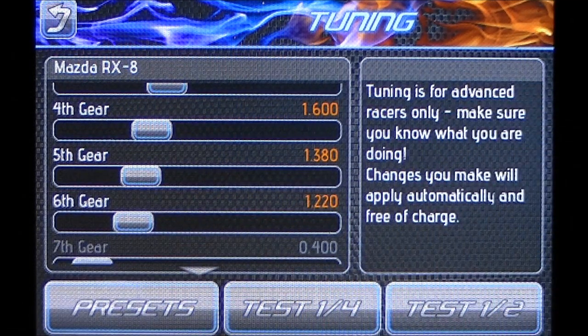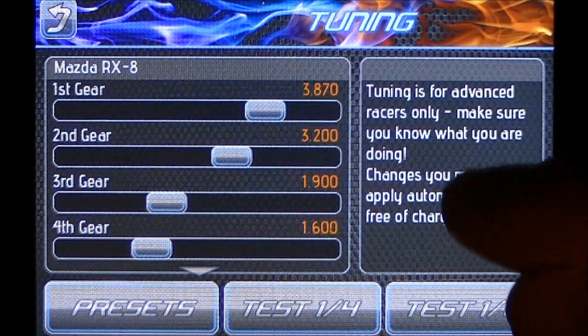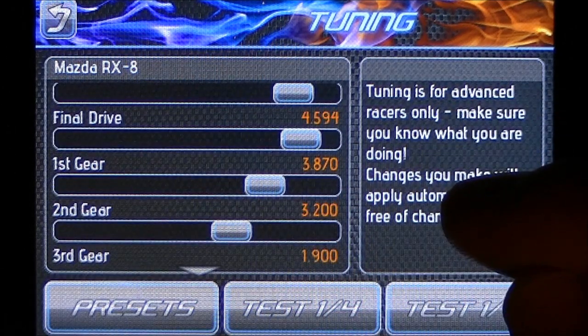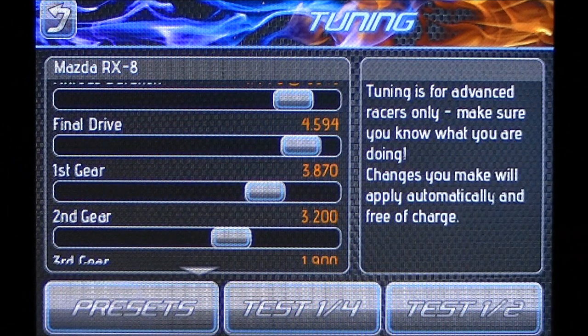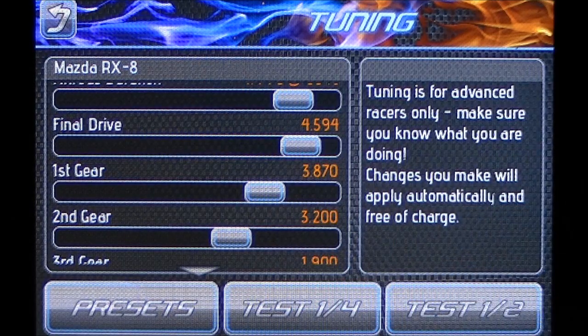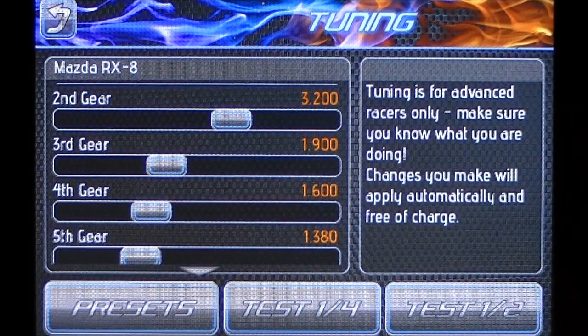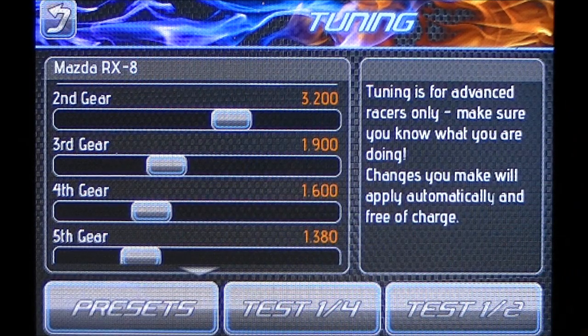How much you adjust depends on your final drive ratio. The lower your final drive, the higher your gears will be and you're going to need to move your gears more to have an effect. The higher the final drive, the lower your gears will be — the smaller the number — so smaller increments will have a bigger effect.